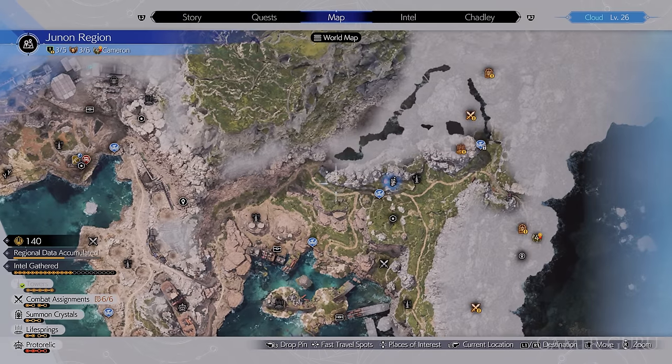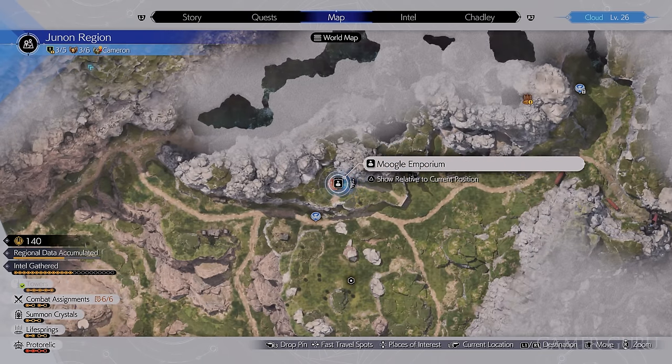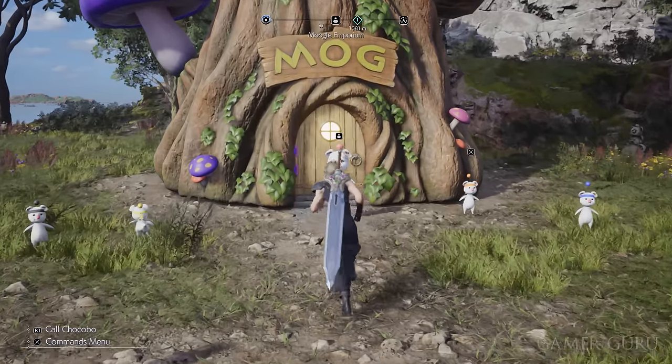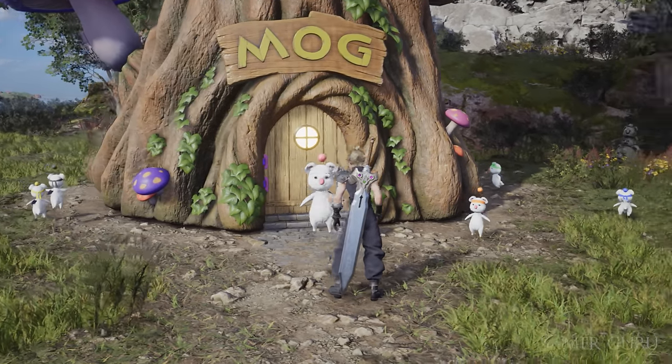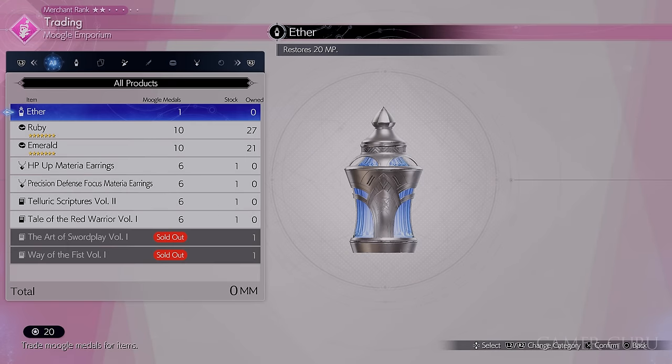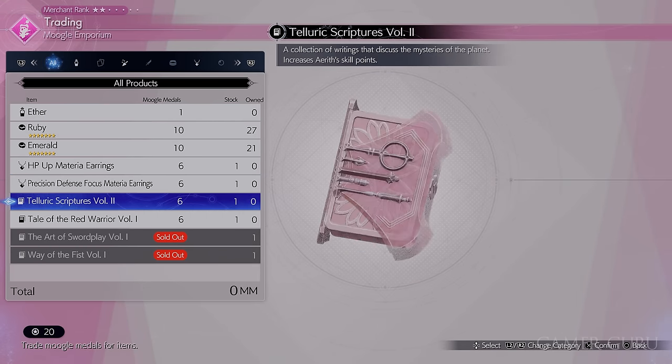More useful things you can buy in this area after doing the Moogle Intel: it'll unlock level 2 of the Emporium, allowing us to buy a few useful things. First of all are the scriptures for both Aerith and Red, giving them 10 SP points each, as well as being able to buy the Precision Defense Focus materia earrings, which is a really good accessory for Cloud.